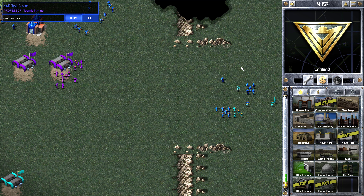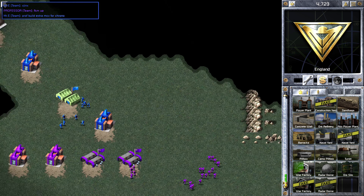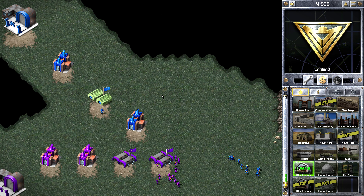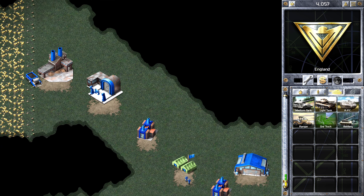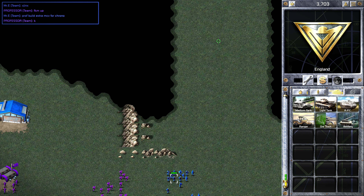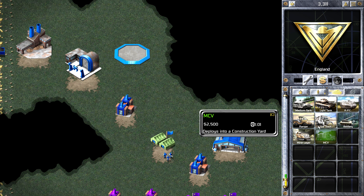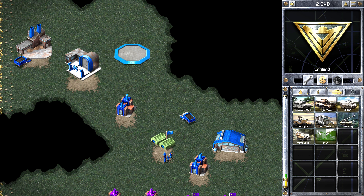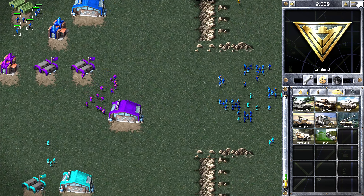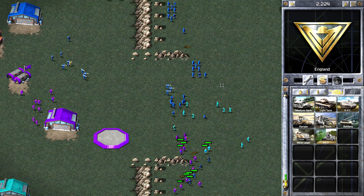Usual build order up to now. That's me just telling Professor to build an extra MCV for the Chrono. Usual build order, getting the men out. I think the cock-up here is I'm out of funds a little bit — I should have built a couple more ore refineries. I also forget to direct my second harvester, and I think that's why I run out of money. There's me getting my tanks going and getting some extra MCVs ready — usual tactic to spread out outside the opposition.